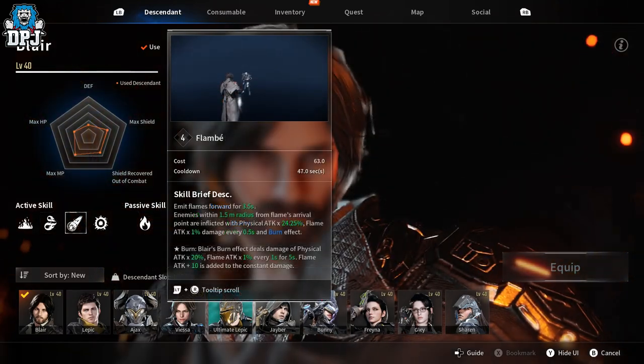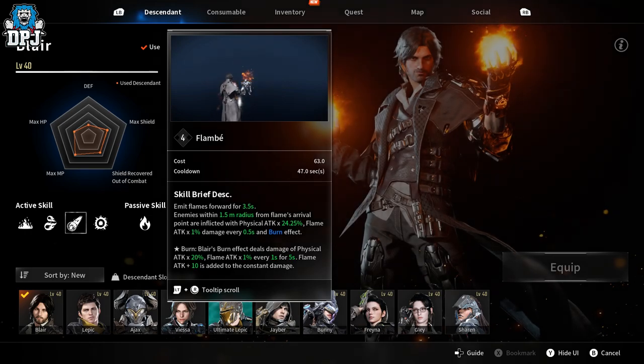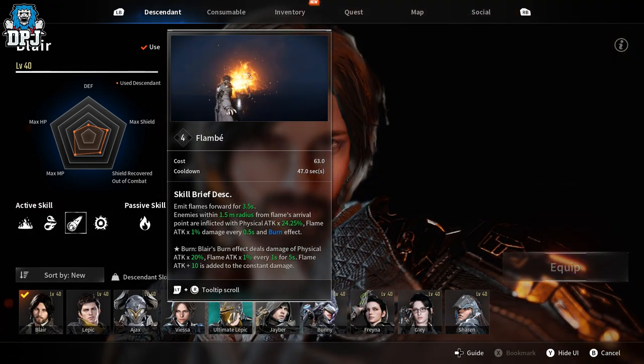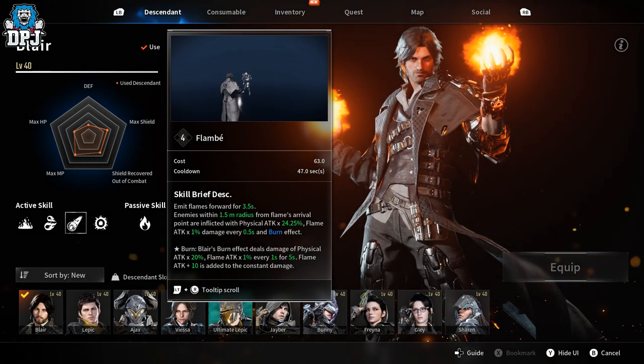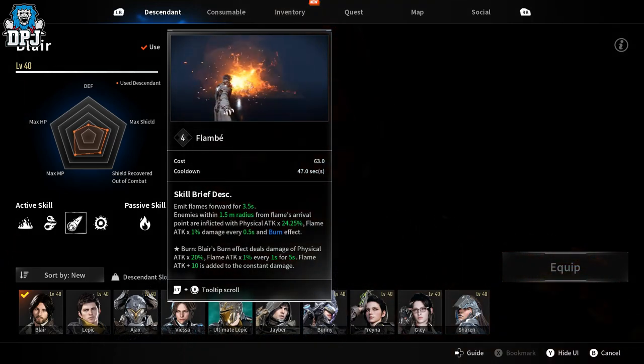Next up we have Flame Bead — I have no idea how to pronounce it so I'm just going to call it flame. What this does is emit a flamethrower-like ability that fries enemies within a certain radius from your hand. Actually a very fun ability to use for sure.